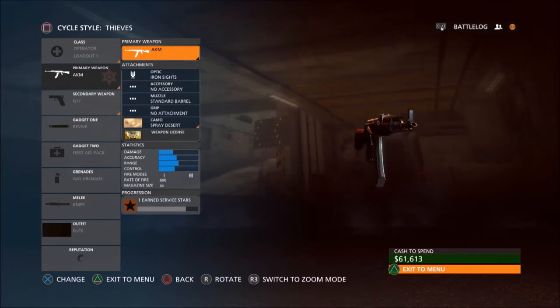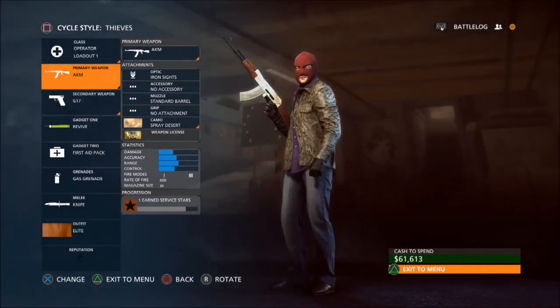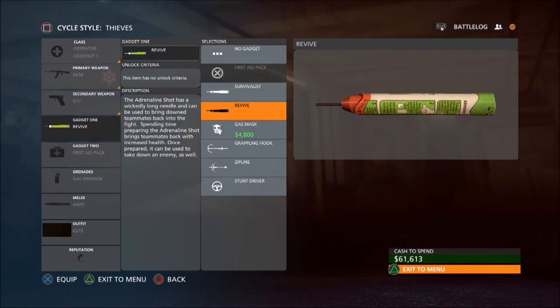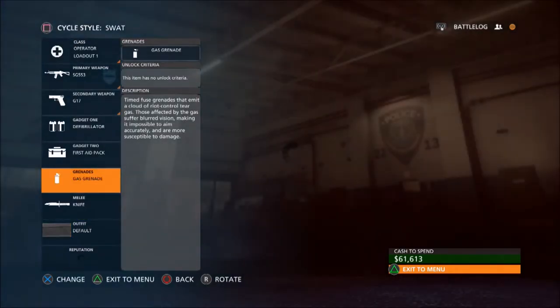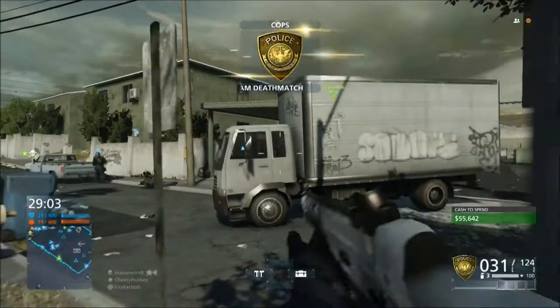For the criminals I bought the AKM for $12,000 — it's a really good deal, a classic weapon. For my sidearm I had the G17. When you buy the defibrillator you also get the syringe, and for gadget 2 I got the first aid pack. The total cost was $48,000 for the guns and gadgets, but if you want to add the gas grenades and the knife, it's going to be about $60,000.